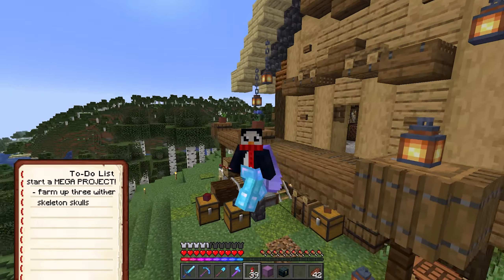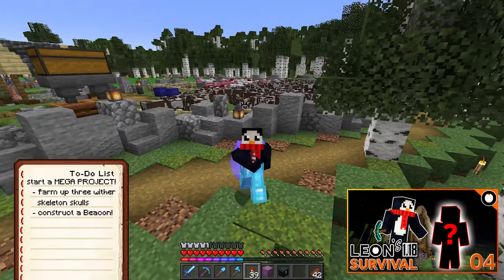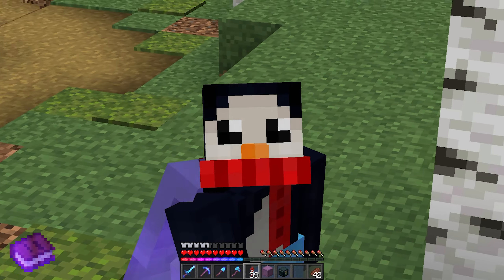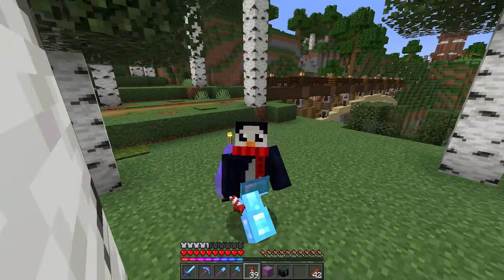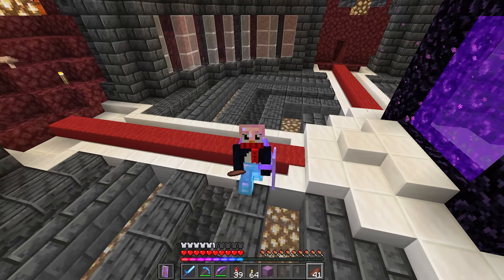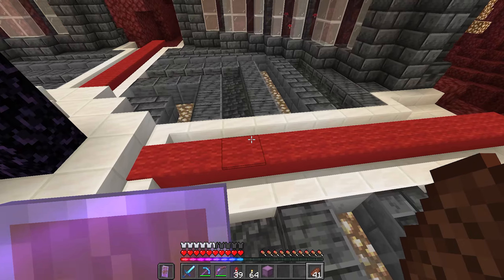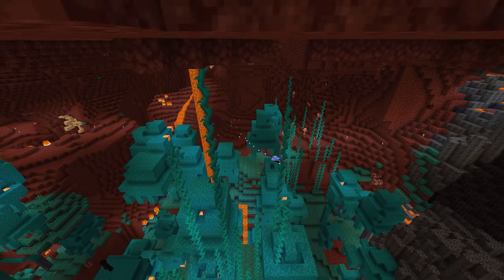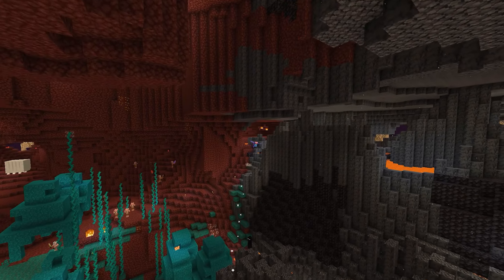We've done big digging projects before, like in episode four — if you've been subscribed for a while, you'd remember that was my first ever collaborative episode with my friend Protocol. We're going to need to do a lot more digging today. So let's pop on down to the nether and get a few wither skeleton heads for our eventual wither fight. We're all kitted out with our gold helmet, a bunch of torches, our bow, and all that other lovely stuff. It is now time to fly on over to our nether fortress area.